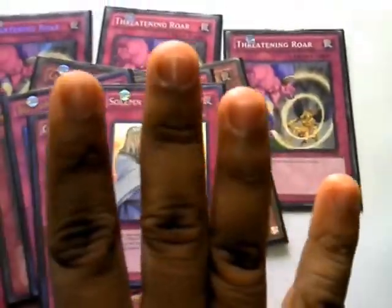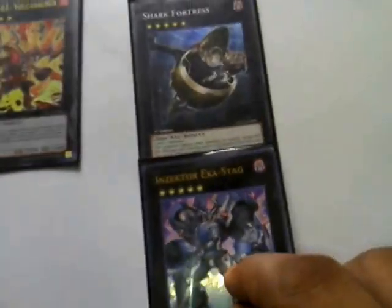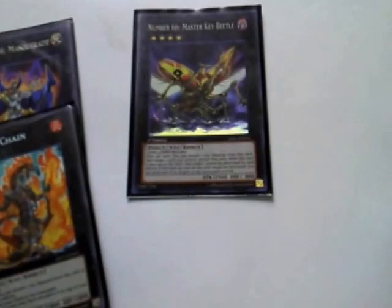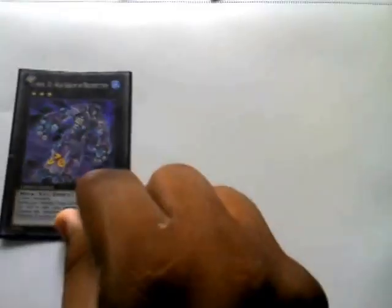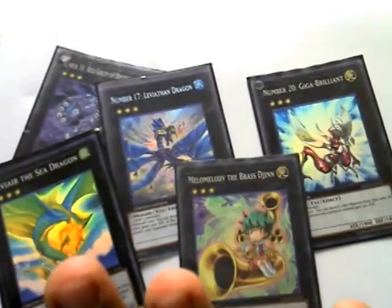3 Warning — all lethal traps. For your XYZ, the Extra Deck includes Rank 7, Rank 5, Number 61, Shark Fortress, Exostag, Rank 4 Masquerade, Key Beetle, Lavalval Chain, Daigusto Emeral. These are your boss force. Your Rank 3s: Acid Golem, Leviathan, Giga-Brilliant, Leviair, Djinn. That's the full Rank 3 toolbox.